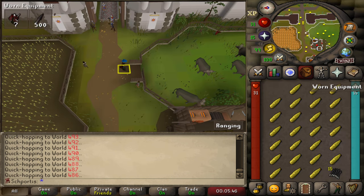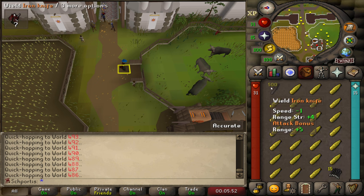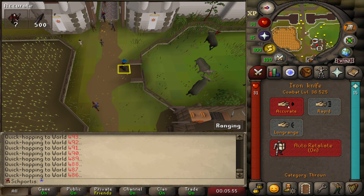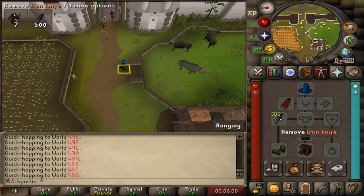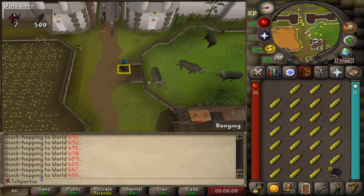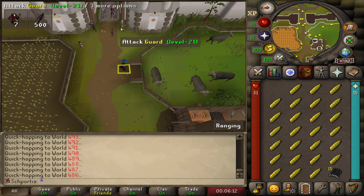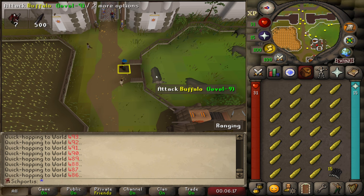I did a couple of world hops and we've got 500 iron knives — that's 250 world hops, so it took a little while. I'm going to train on Accurate to preserve these as long as possible so I don't have to keep world hopping. I'll start training on these buffalo, and if it goes fast enough I might just do all the training there. I'll look at the guards and see what their defense is, but I'd like to preserve ammo — easier target to hit definitely helps.